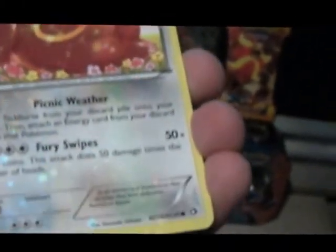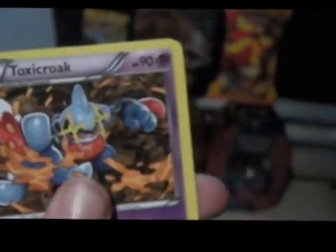And then the Radiant Collection is an Ursaring, Minun, Pignite, Toxicroak. And the final card is a Piplup, which is the third one I've got.